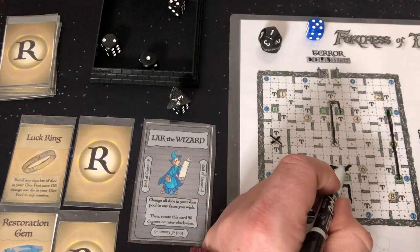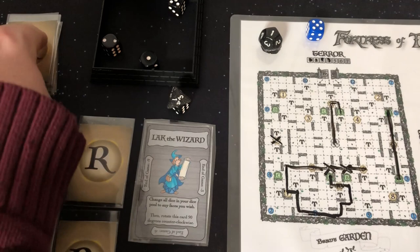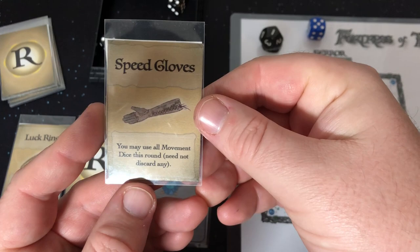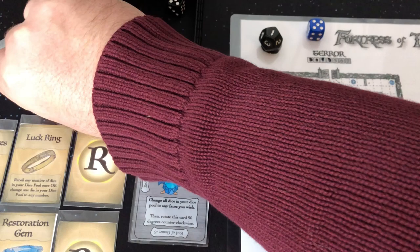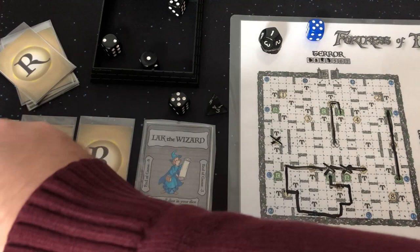Let's go ahead and draw our relics. We got Speed Gloves — you may use all movement dice this round, so you get to do 4. That's awesome! And our other relic is the Magic Boomerang — collect one object within two orthogonal spaces, ignore block spaces and barriers. That was my first movement of 9. And now I want to move up here — 1, 2, 3, 4, 5 and 1. That's my 3-movement, and I'll get one more relic.